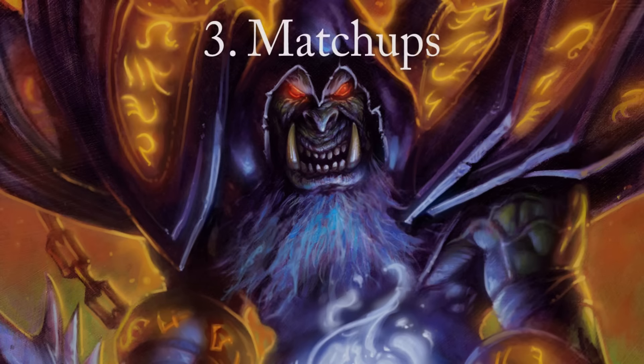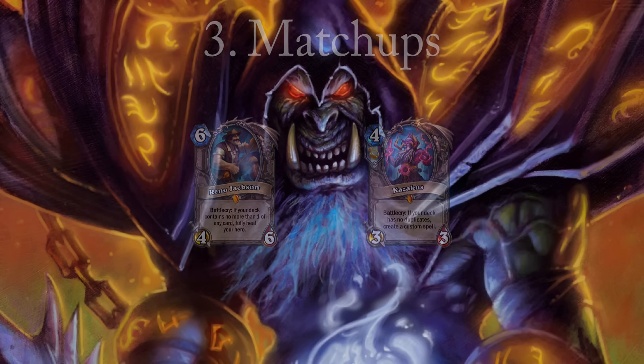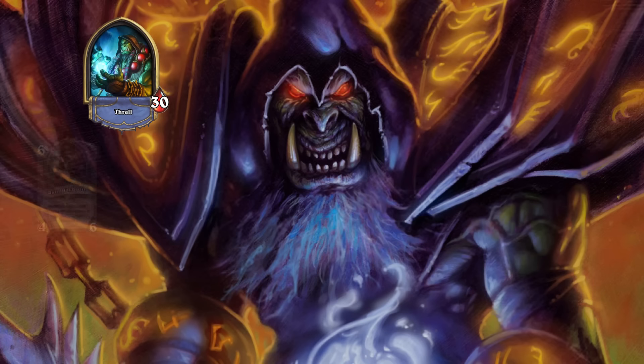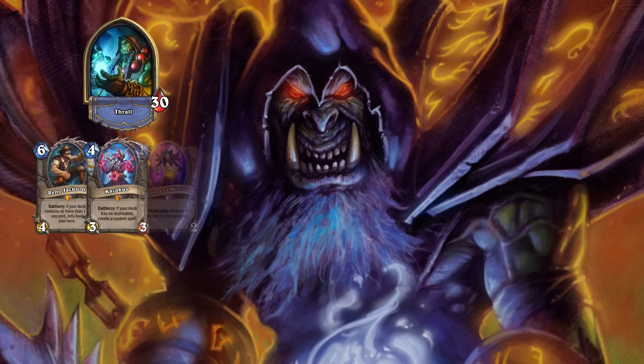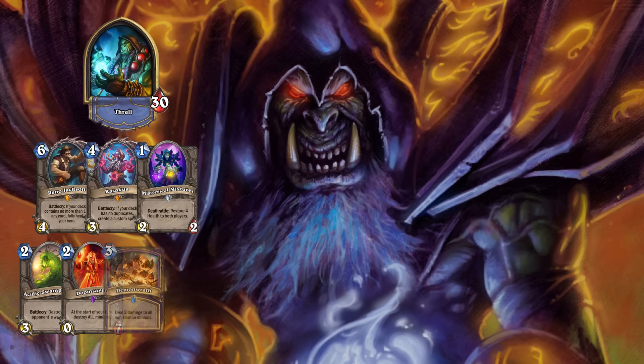Matchups and mulligan. The mulligan depends heavily on the matchup, with only Reno Jackson and Kazakus being part of every mulligan. In general, you want to keep two things in mind for the mulligan: first, you want to assume they are playing the most aggressive or the most common deck of the opponent's class; second, if you already have a good opening, you can keep cards that you otherwise wouldn't keep, but are decent if you already have the most important cards. Against Shaman, you want to keep Reno, Kazakus, Mistress of Mixtures, Acidic Swamp Ooze, Doomsayer, Demonwrath, and Hellfire.